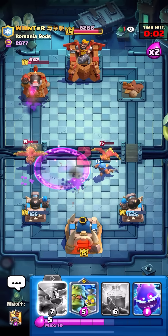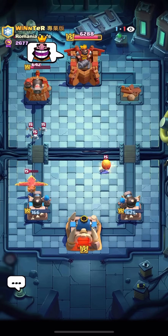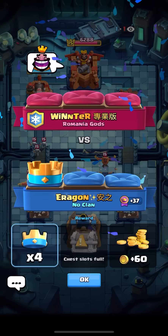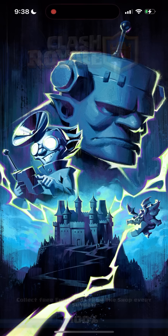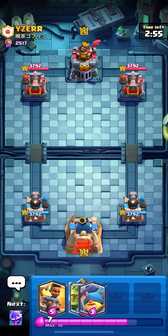I'll take the win — I was kind of stressed, I thought he had a Lightning. But Earthquake is like a really good matchup for me. I'll take it — 37 trophies, that's a lot. That's gonna put me around 3-1-3.